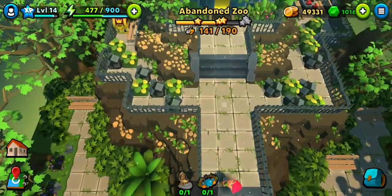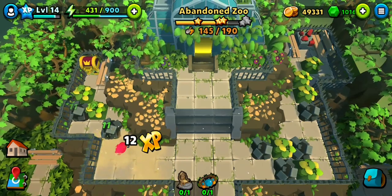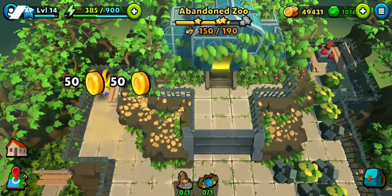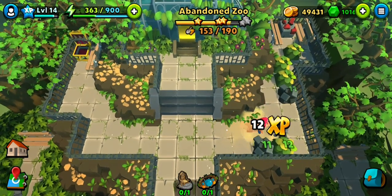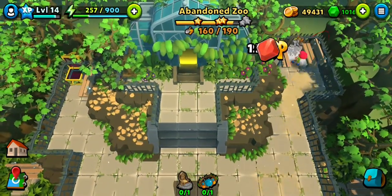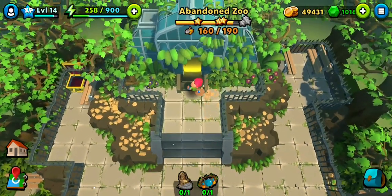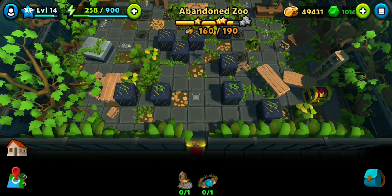Before we proceed, we have some gold chest on the left and a shard on the right. This will consume a significant amount of energy. I am not sure if I will be able to complete this location in this go — most likely not. But maybe with an ad I can get 100 more energy. Even if there are 12 energy tiles, I can get 25 of them with this energy. 100 more energy should be enough.